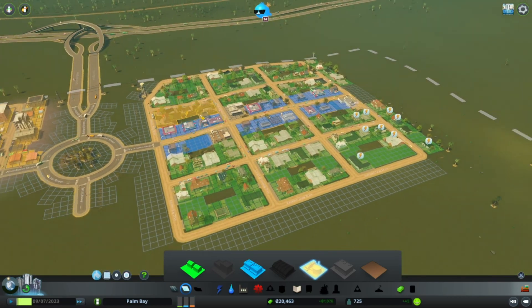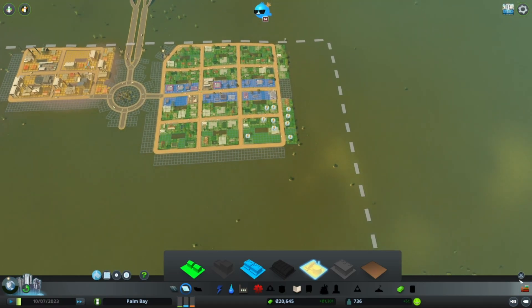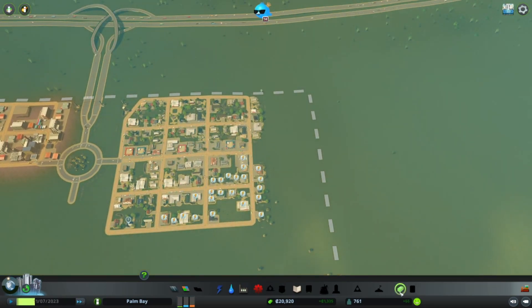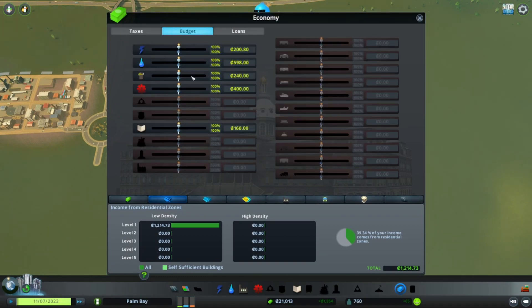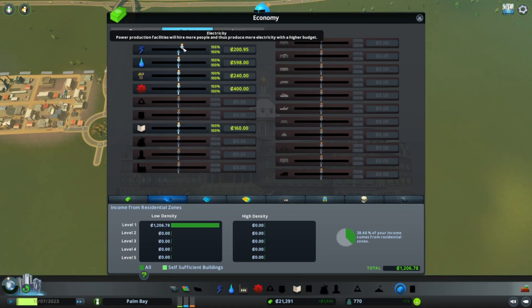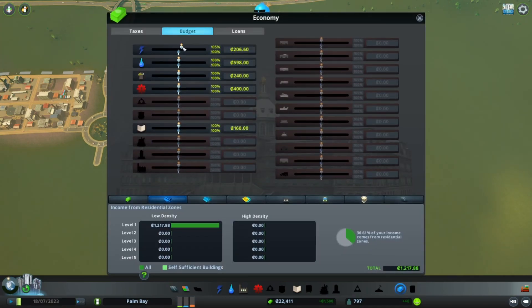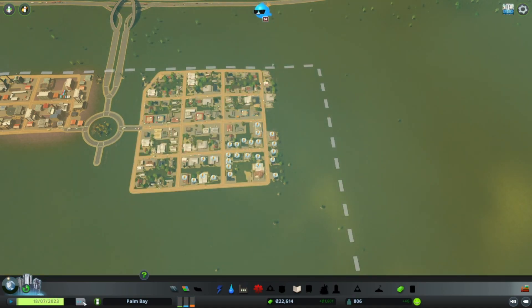All right, this is a decent start, but these guys are already losing power, which is a little concerning. We don't yet have our policies, but we can look at our budget. I'll increase the electricity budget just a little bit — bring it up to 105 — and that'll help produce a little bit more power. We'll see if that works.